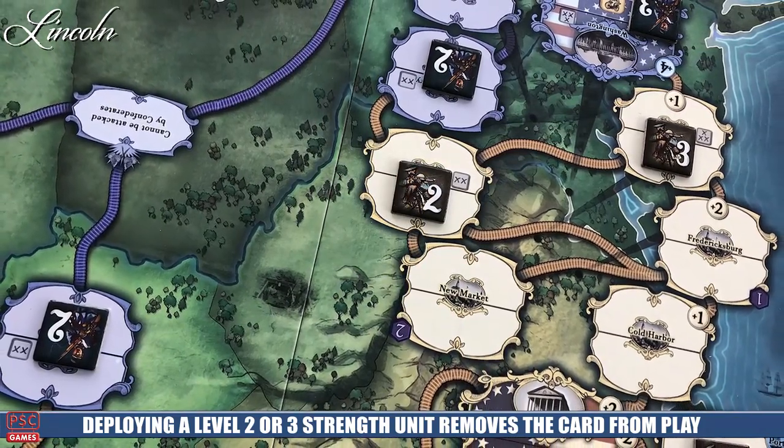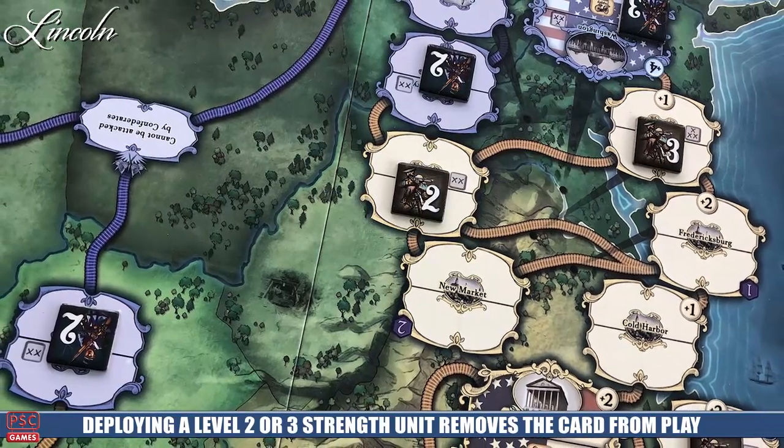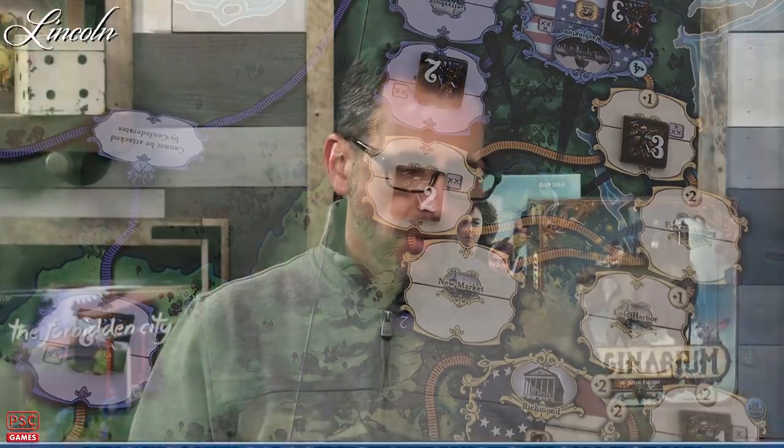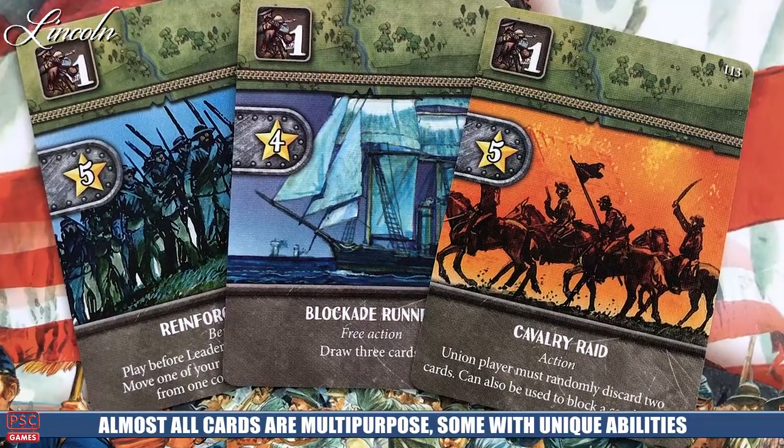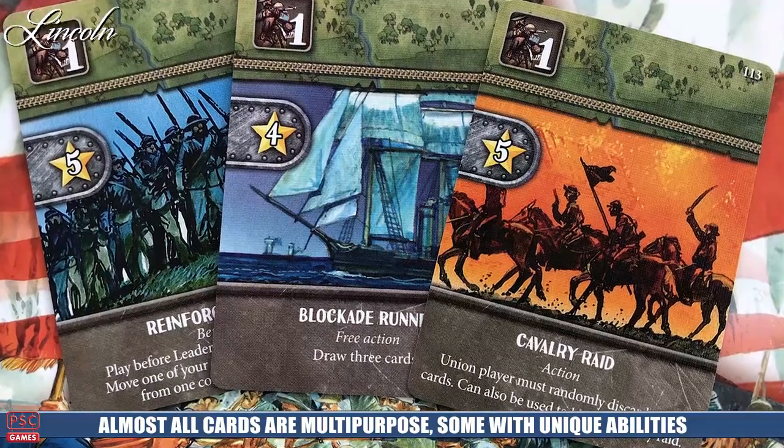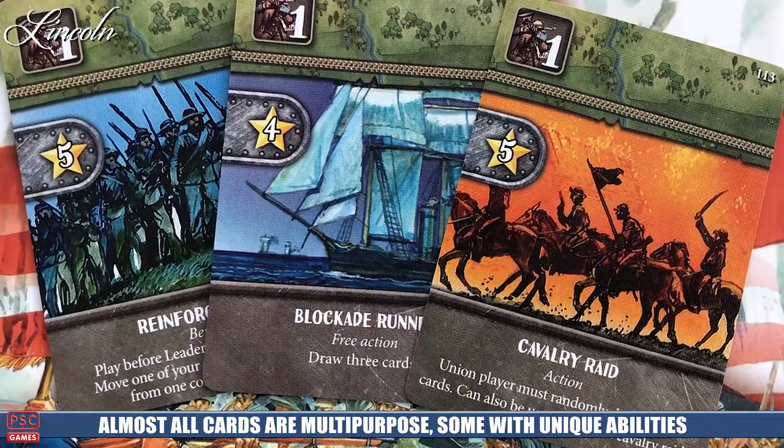The same thing happens with a three. And like we said, if you deploy a one, you don't have to get rid of that card for the rest of the game. A lot of cards also have actions at the bottom — some are actions you use as one of your two actions, some are benefits you can play at different times. These are often enhanced versions of other things you can do, or sneaky tactics that allow you to make a bigger movement than your standard movement.